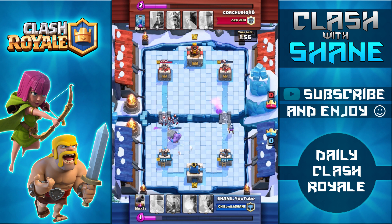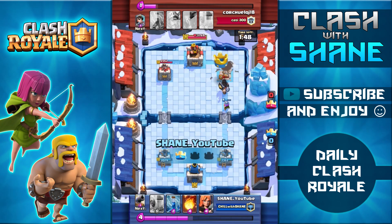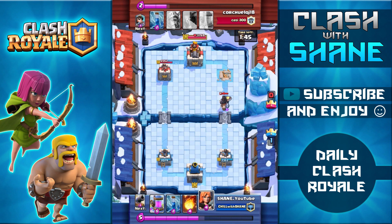Take a look on the right hand side — that Valkyrie and Musketeer push was able to do some decent damage to the tower, bringing it down to 176 health. Hopefully the Musketeer can go in and finish it off for the one crown lead. He drops the Dark Prince to counter my Musketeer, but it's a little too late and we do get the one crown lead.